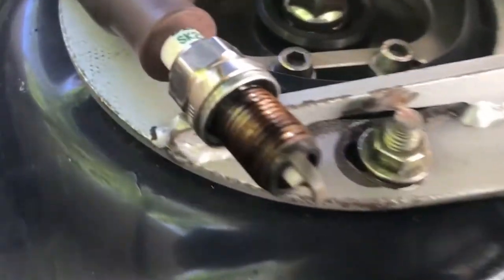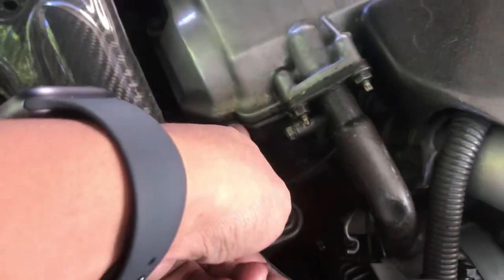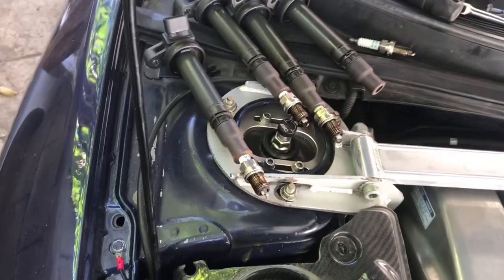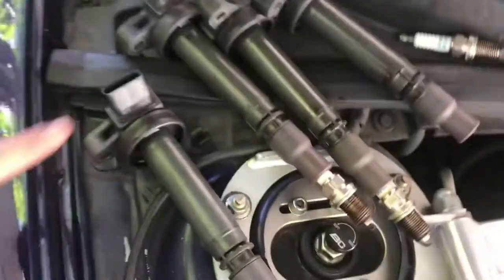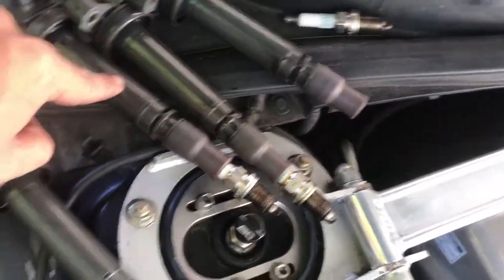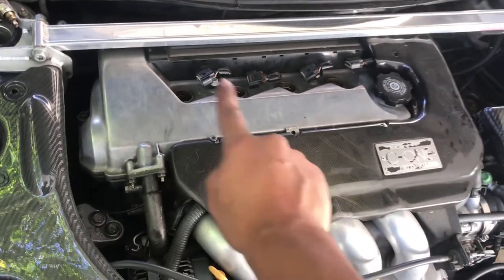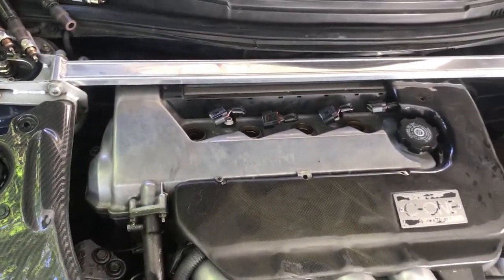Took them all out — seems like all of them have a little bit of oil. So that means my valve cover gasket is no good. I'm gonna clean them up, put them back in, replace that valve cover gasket, and swap these coils. This one's in cylinder 2 and this is cylinder 1, so I'm gonna swap it to see if the misfire changes from cylinder 2 to cylinder 1.